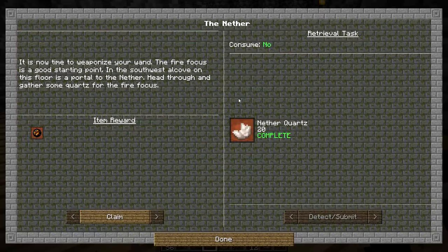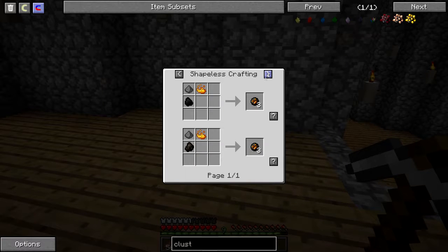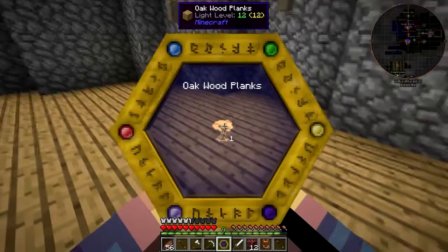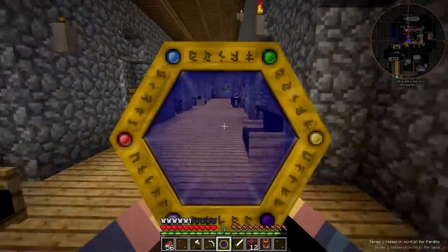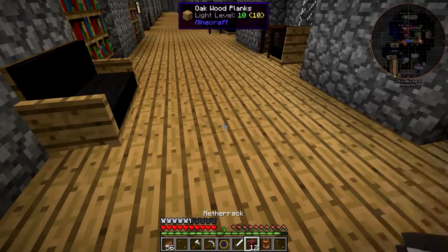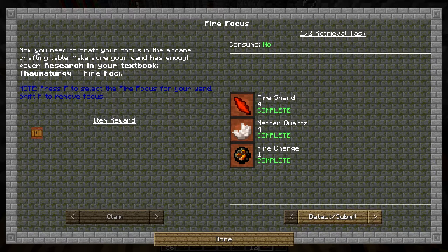Quest done — went to the nether, gives you a fire charge. These are hard to make, so make sure you scan them. Make sure you scan this one particularly beforehand; otherwise you'll have to go gather the resources to make fire charges, which is really annoying. Now we can go to this. Now it wants us to make a wand focus of fire. You need to craft your own focus at the arcane crafting table — make sure your wand has enough power. Research in the textbook: Thermaturgy, Fire Focus.